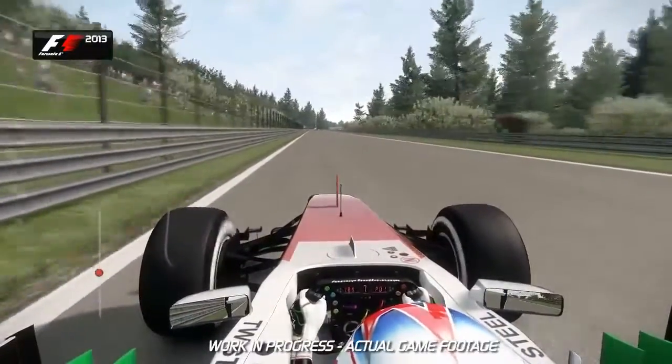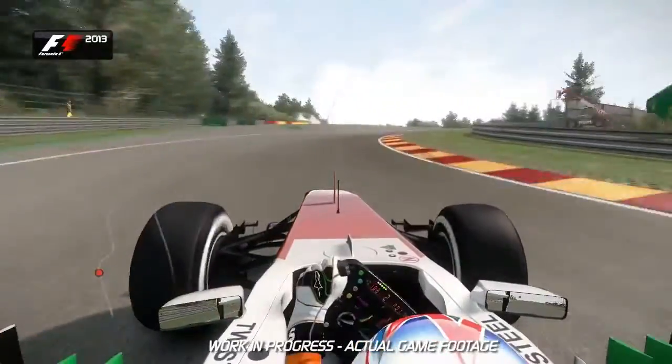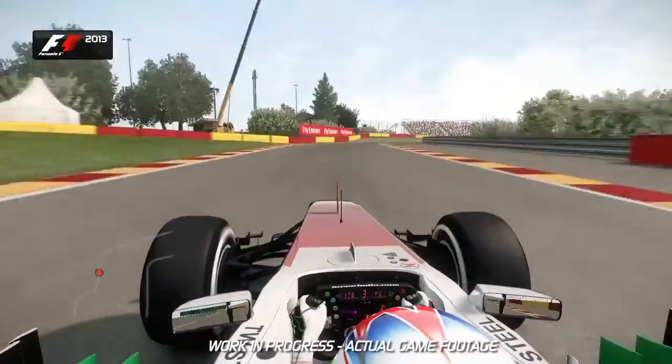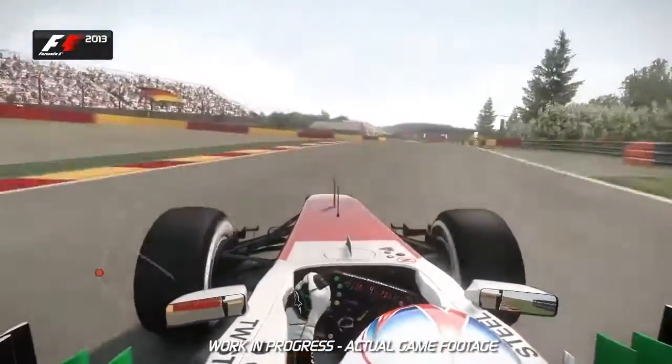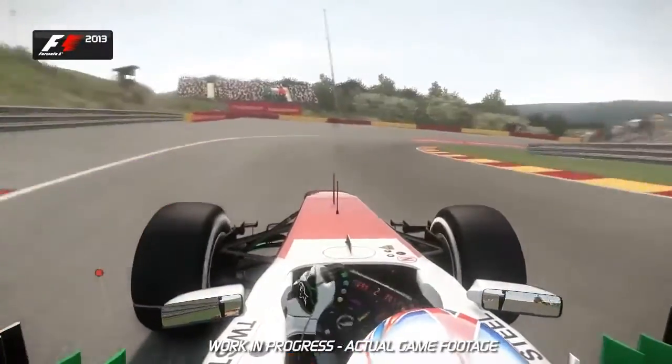An easy overtaking opportunity come race day. Brake just after the 100m board, curb on the left hand side. Feed the car in, carry that minimum speed through the right, then the left, then the right again. Now eyes to the left hand side of the track — you want to use all of that exit curb available at the highest point of the track.